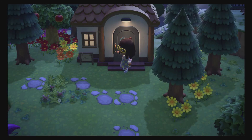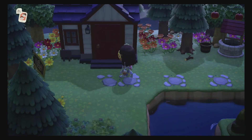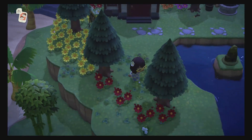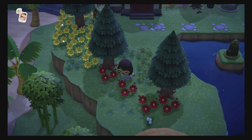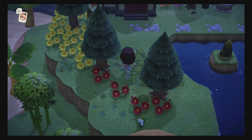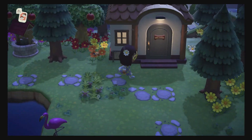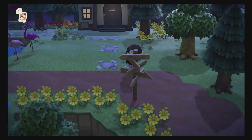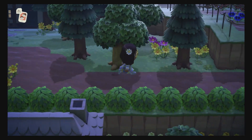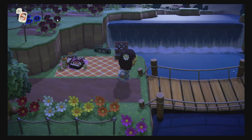Robin lives in the house next to him. Let's follow this little path over to Robin's house — she doesn't look like she's home. I got one Jacob's Ladder but then I put so much stuff on the beach of my town, I'll show you that in a little bit.